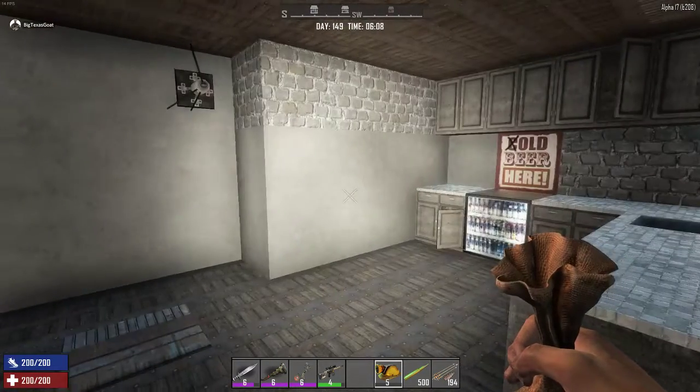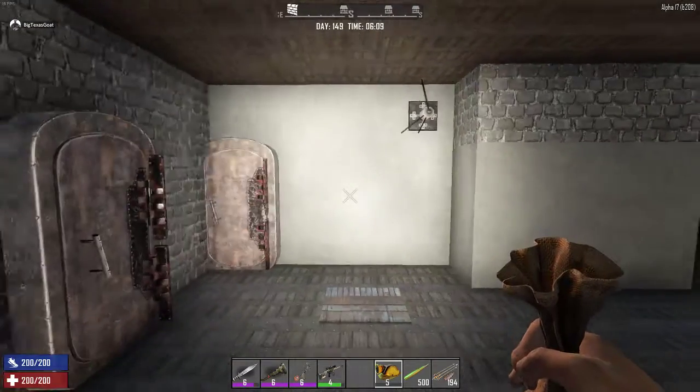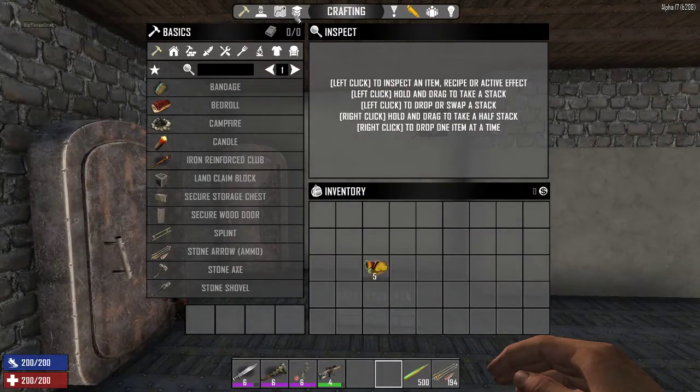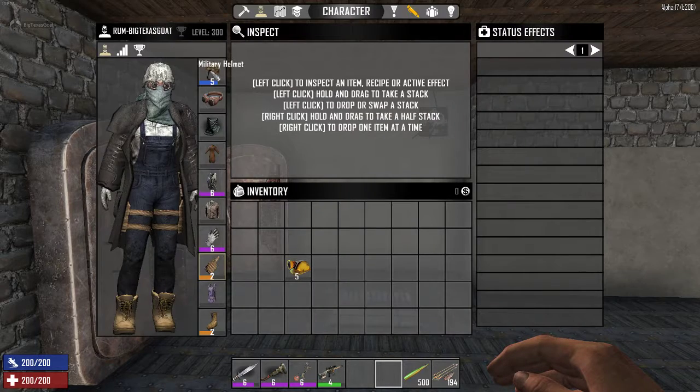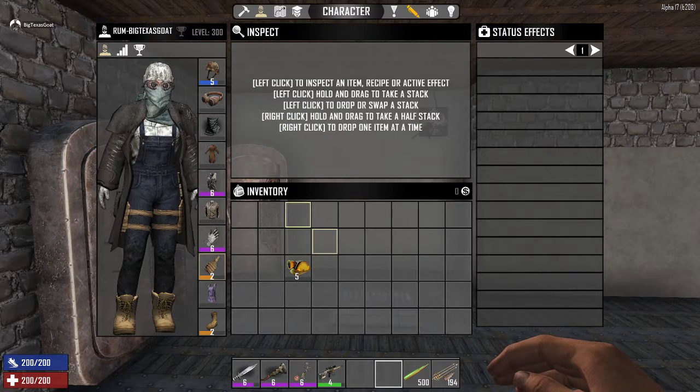Hey, this is BigTexasGoat with Rum Gaming again, bringing a slightly unique bug this time. So I have my mining helmet here, and I have a military helmet, and you'll see that I'm going to equip the military helmet.